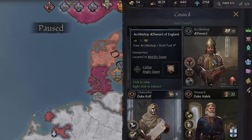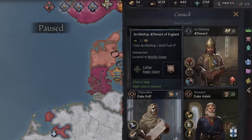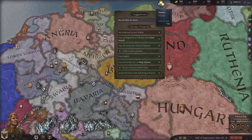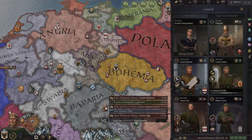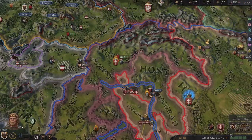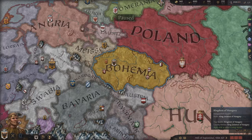Another very important factor in your levy size is your realm priest. Your realm priest is the controller of all the temple holdings in your realm. Whenever he has a negative opinion of you, he will withhold any of the levies that your temple holdings can provide. On the other hand, when he has a positive opinion of you, you have access to a third of all your vassals' levies, because temple holdings will make up at least one third of the entirety of your counties.